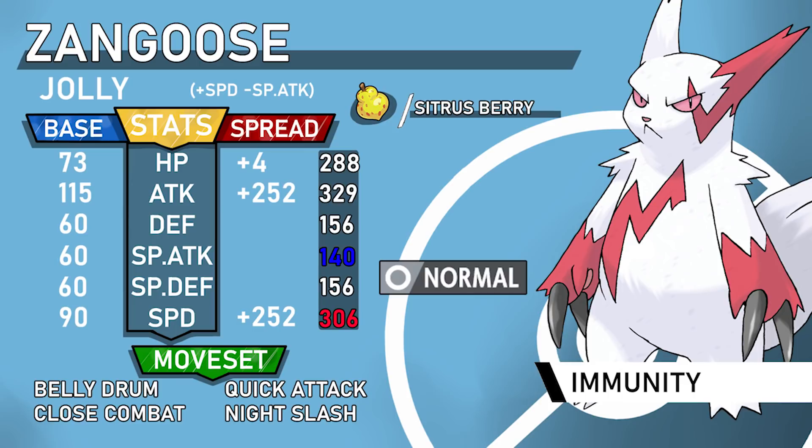Run 4 HP and a Sitrus Berry — when you Belly Drum from full you automatically trigger your Sitrus Berry, so instead of being at 50% you go to 75%. That lets you set up on weaker or passive Pokemon. Zangoose has 73 HP and 60 base Defense, but you can still live things like a neutral Earthquake from Gliscor. Jolly is better for speed ties against other base 90s, but Adamant gives extra power — on the Toxic Boost set Adamant is better for KOing Tangrowth at plus two.